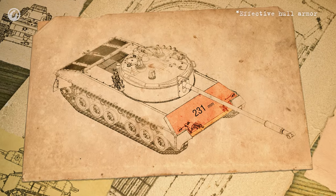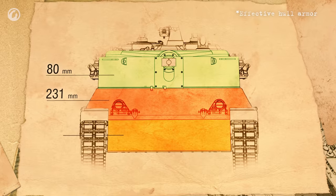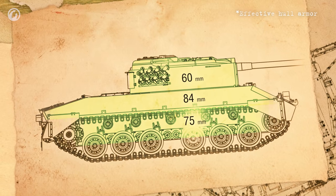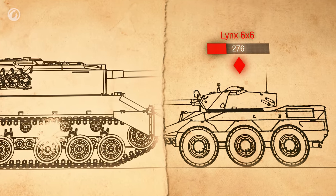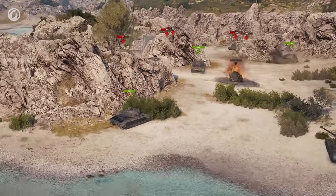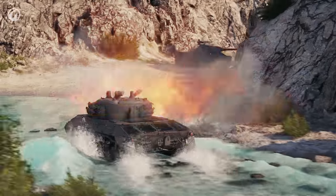Now let's take a look at the armor. As you can see, the armor is not something to boast about. The Kampfpanzer can easily be penetrated with a standard shell, so don't expect to meet it at the forefront. Still, its armor is thick enough to ram a light tank. A good commander will never attack enemies head-on in this vehicle — they would rather flank an opponent and catch them off guard, over and over again during the same battle.